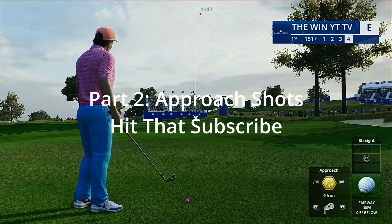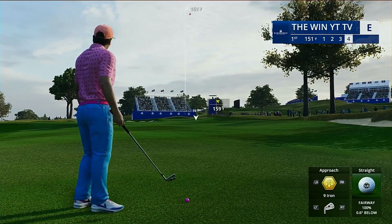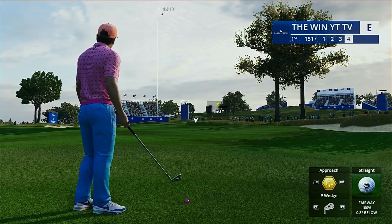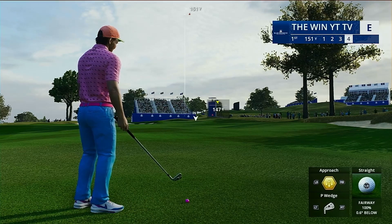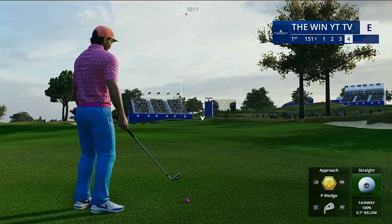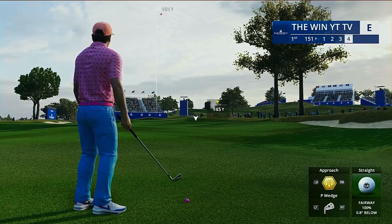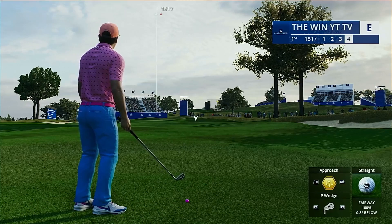Part two: approach shots. We have 151 yards in. It's downwind a bit but more right to left. It's also uphill — it doesn't tell you how much uphill, but you can eyeball it. Looks like about 10 feet uphill, so maybe add three yards, call it 154. You'll learn over time. With 154 and a bit of downwind, right to left, I'm guessing we're looking at about 145 yards.